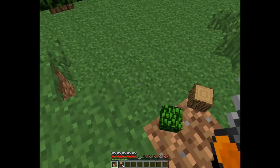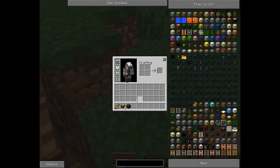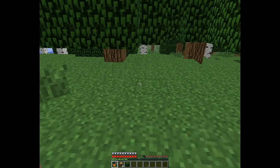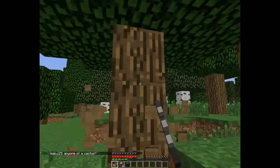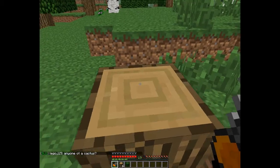It also works on leaves — if you hit leaves with it, you'll get the leaf block. And it works on any type of wood, even if it's wooden planks.